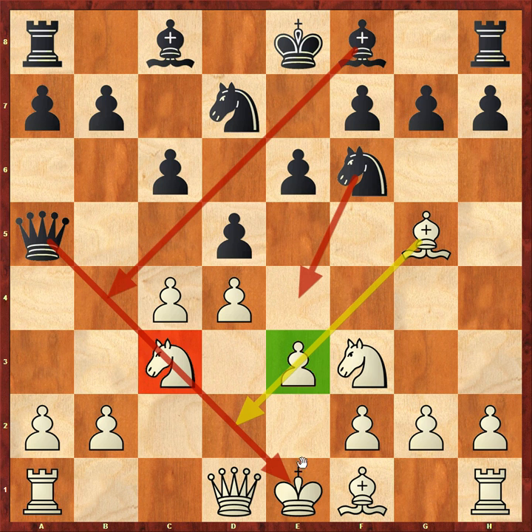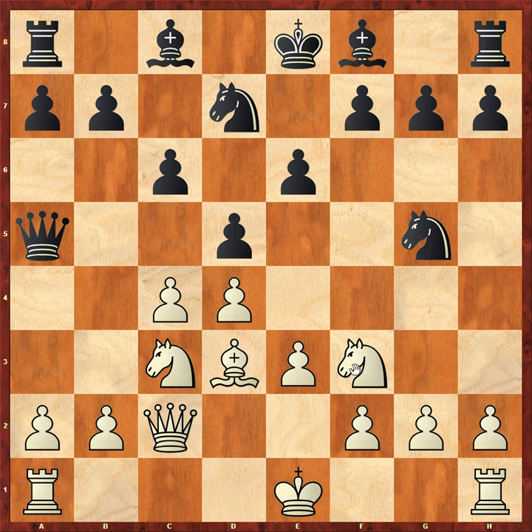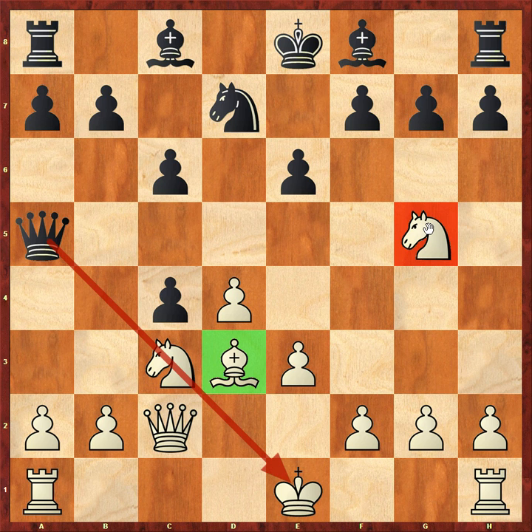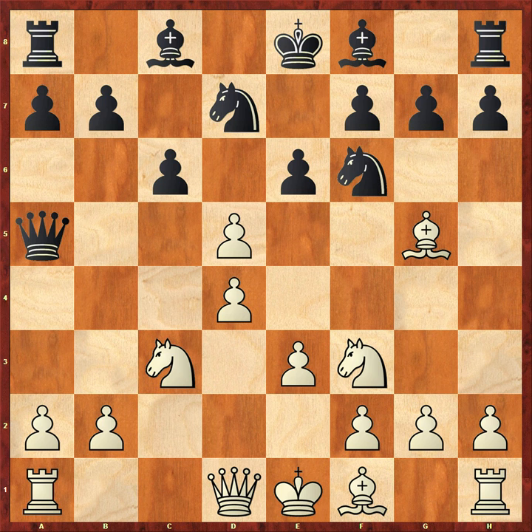If white plays Bishop D3, he has to be very careful after knight E4. After Queen C2, which looks very sensible, watch what happens - knight takes G5, knight takes G5, and now there's a potential discovered attack. You're attacking the bishop and the knight at the same time. The queen doesn't just look down one direction - it looks the other way as well. Boris is never going to fall for that, of course, but for club players these are the tricks that are well worth knowing.